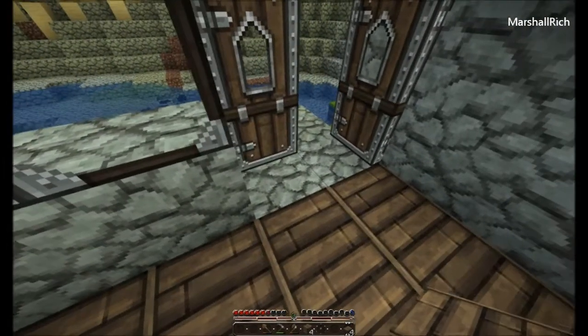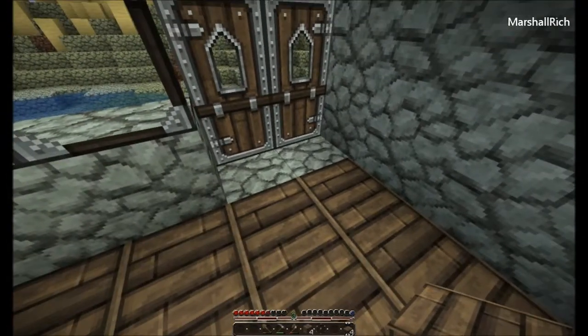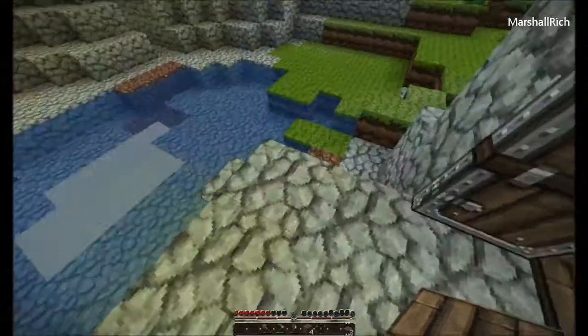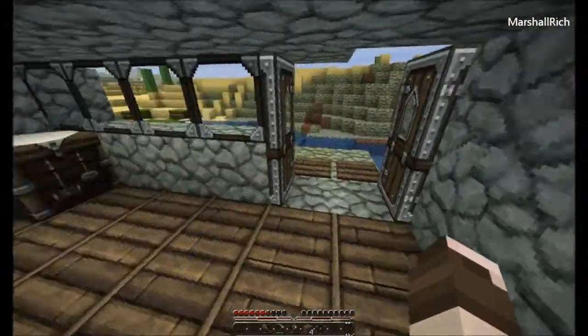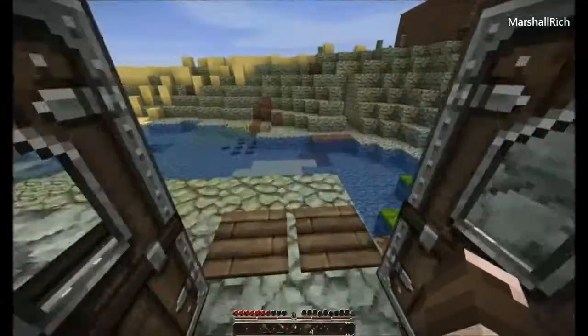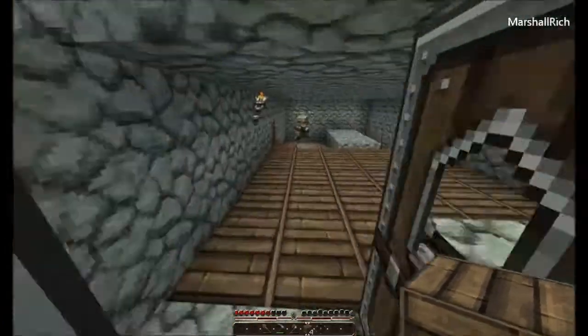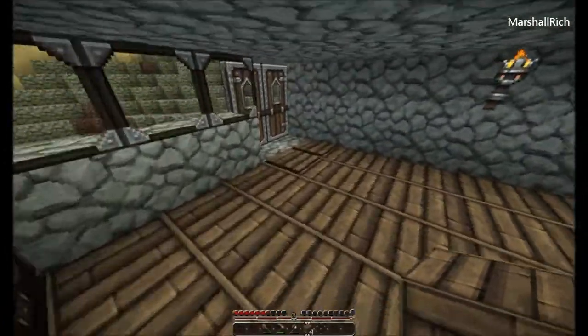I ended up going underneath the house. You no longer have to open the doors either — check that out. Double door. You don't have to close the door; I've got pressure pads.